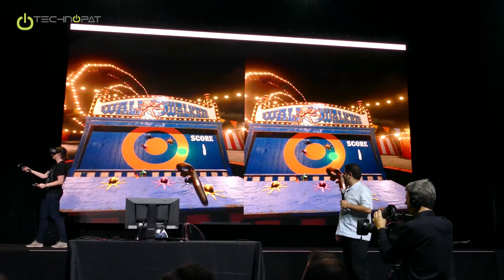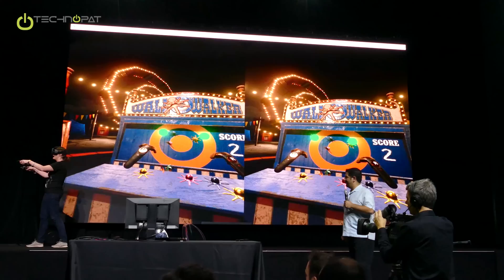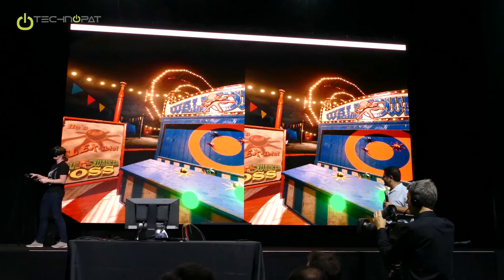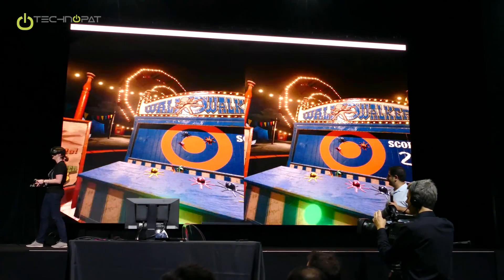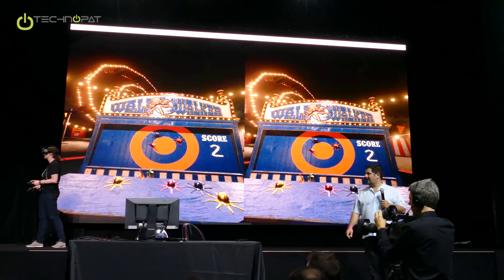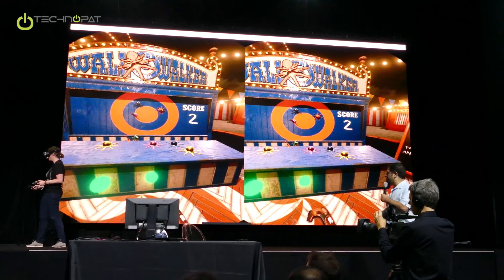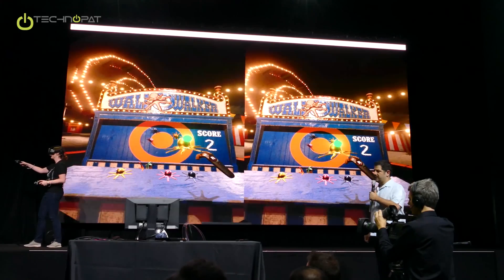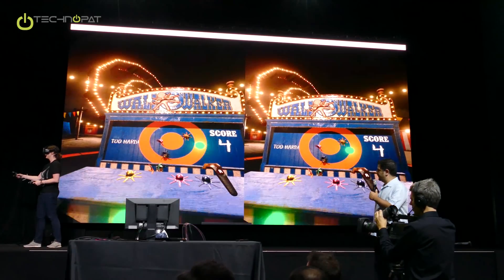The other fun thing about this is that as your score goes up, if you knock the wall walkers down, your score goes back down. So you have to make sure you don't knock them off as you're adding to your score. The adhesion on the soft bodies is actually realistic because it's using the same underlying simulation.